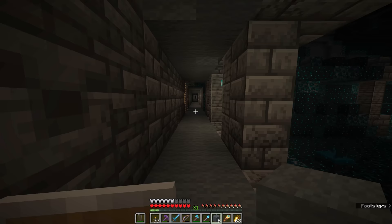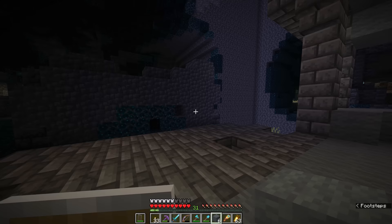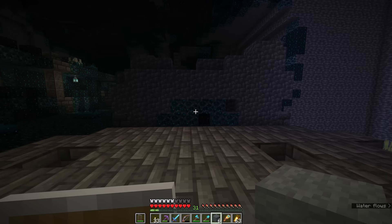The other thing you can do is sneak around everywhere, but that is both slower and harder to avoid detection from skulk sensors if you want to open some of the chests that are going to be in some of these side rooms. And believe me, the loot in these ancient cities is something you will want to check out.